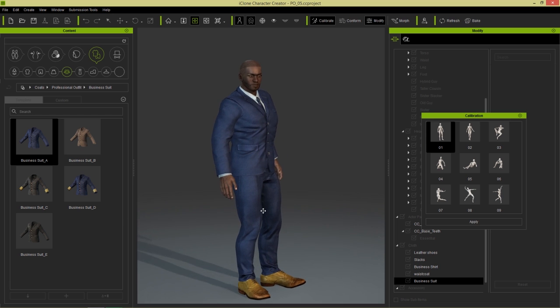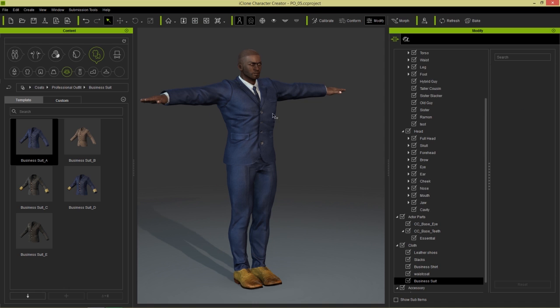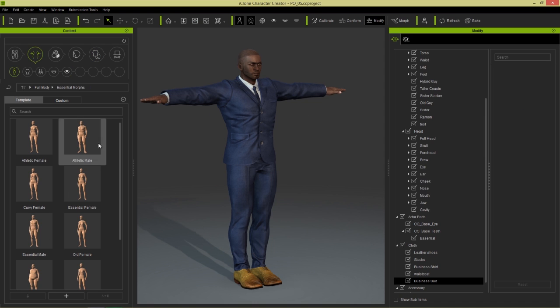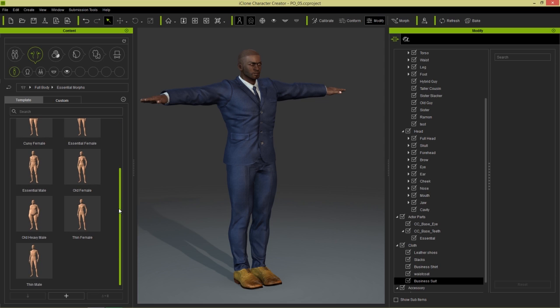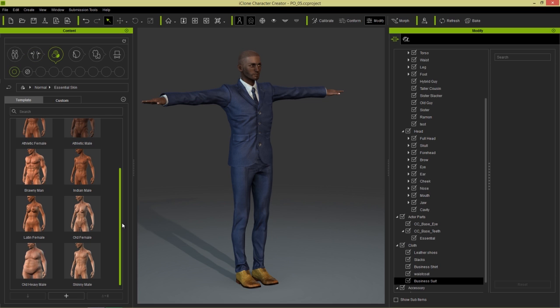And if we wanted to change this guy into like a Mr. Burns type character, we can do that as well. Let's go to Morphs here — just have a little bit of fun. And under Morphs we have a thin male. I'm just going to double click that thin male morph. There you go. Let's give him some pale white skin like Mr. Burns has — we can choose the skinny male skin right here. And maybe some old man hair as well.